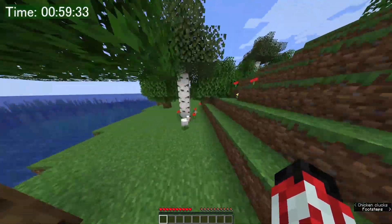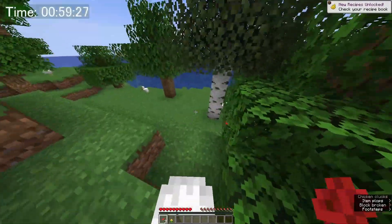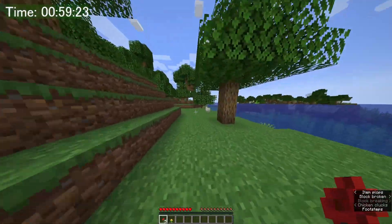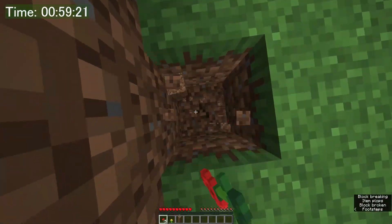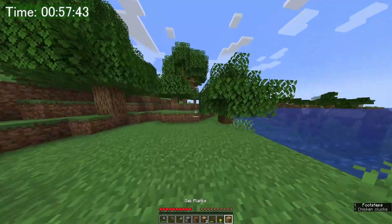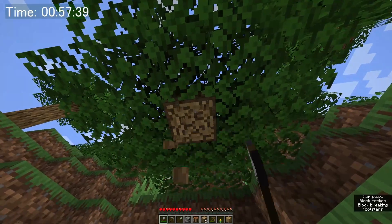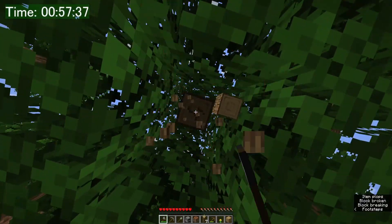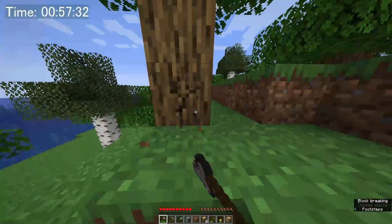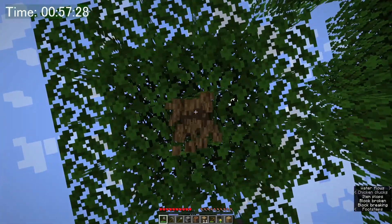I'm going to need to get some shears — shears would be really good because I'm going to need a lot of wool, 18 pieces of wool. It's easier to rely on shears than my chances of getting a lot of sheep. Let's mine a couple more trees and then we're going to go find a cave so that we can get some iron to make some shears. I'll get whatever iron I see first in the cave and then go start finding biomes.